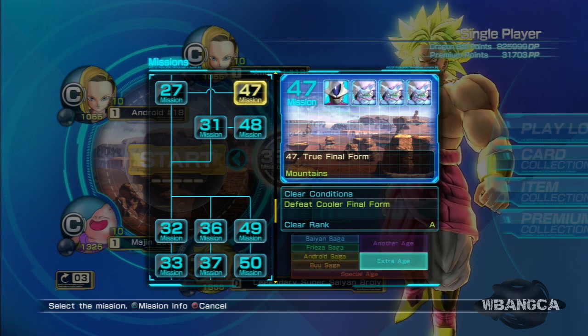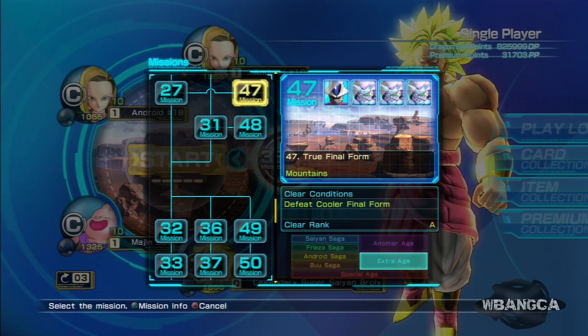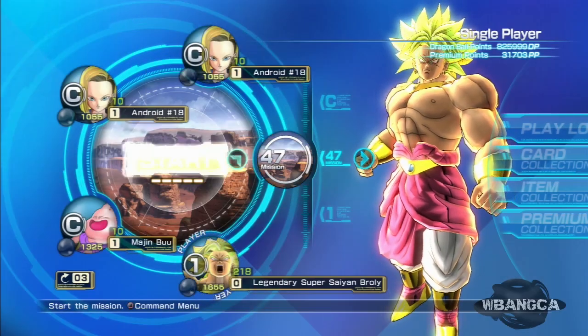Hello everyone, welcome back to another video of Dragon Ball Z: Battle of Z. Today we're going to be unlocking another character in the game. We're going to be going through the Cooler stage — this one is Mission 47. We're going to be unlocking Cooler now, so let's just dive right in.